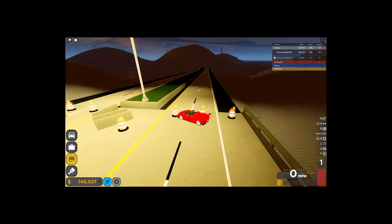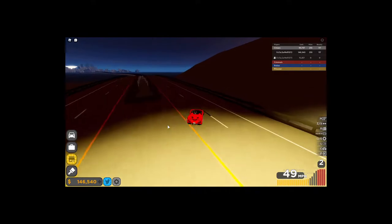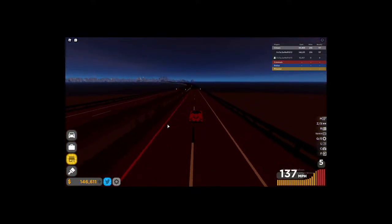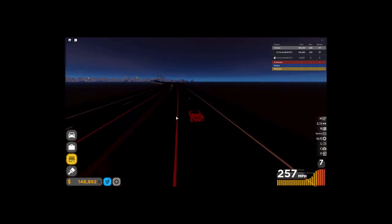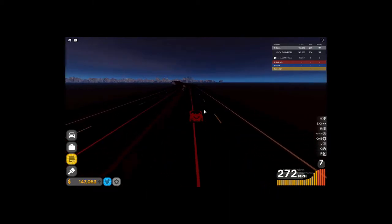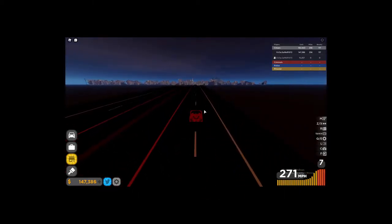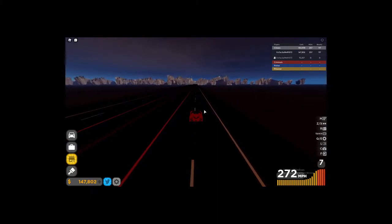Yo, what is up guys, welcome back to a brand new video on the channel. This one is going to be another tutorial video, but on Roblox there's a new game called Driving Empire that's come out recently. It's a pretty good game — you spawn in, pick a car, and go around doing races or driving miles to get more money to buy more cars. The faster the cars you have, the better you are — you can win races easier and make more money.